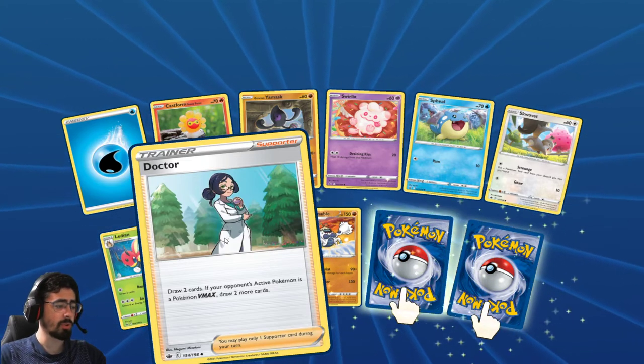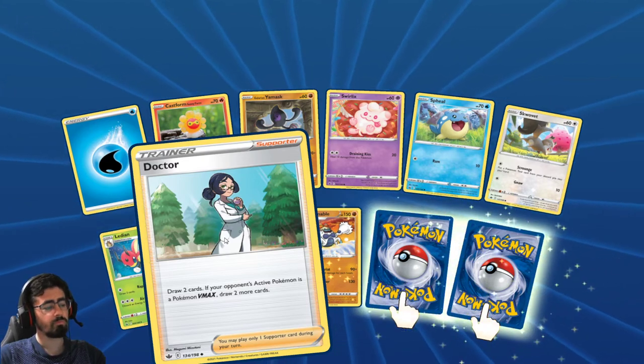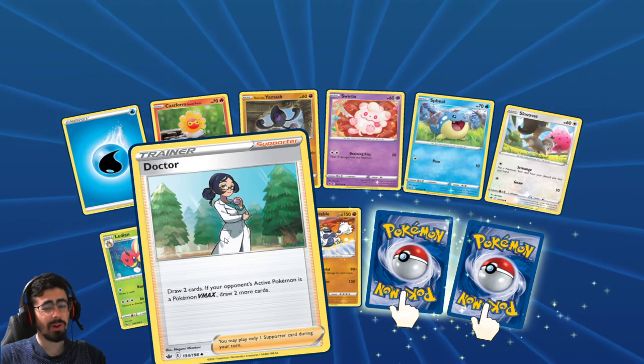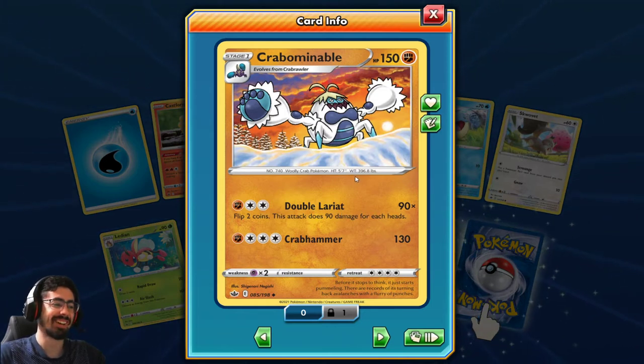Doctor: draw 2 cards. If your opponent's active Pokemon is a VMAX, draw 2 more cards. Again, situational, but I feel like you can get this off quite often. Alright, I like this card now.